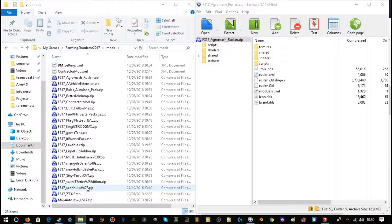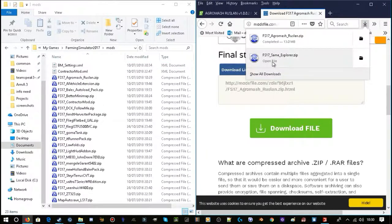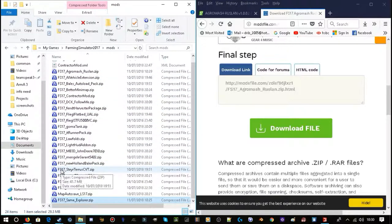The other way, which is a lot simpler so you don't need to do all that, is — I use Firefox — you can just click on the downloaded file at the bottom of your browser and drag it over to the mod folder. And you can see it's put it there at the bottom. I haven't got any extra folders I need to unzip. Just drag and drop — a lot simpler, and it's there.